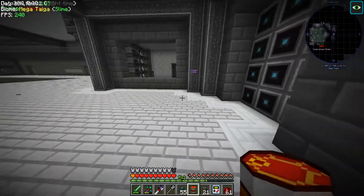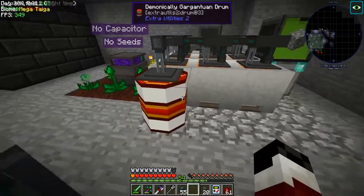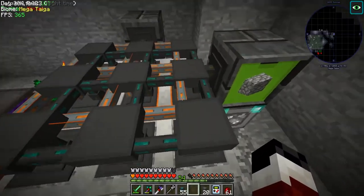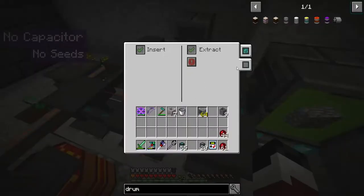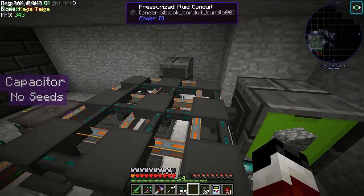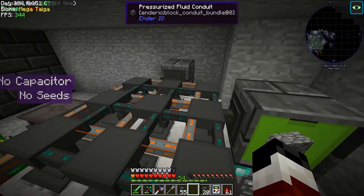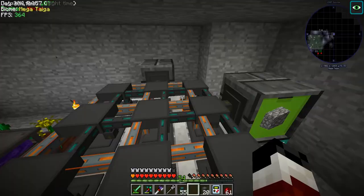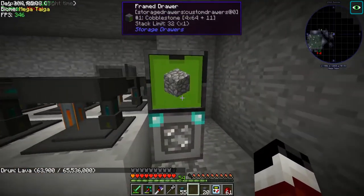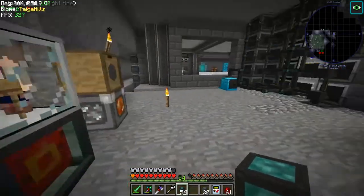We're going to have a huge amount of lava storage over here. We can extract from all of them — just go through and do this to all of them. That should be filling up with lava — look at that, it's filling up pretty fast but it can keep up. Next, do we have another drawer? We need another drawer.